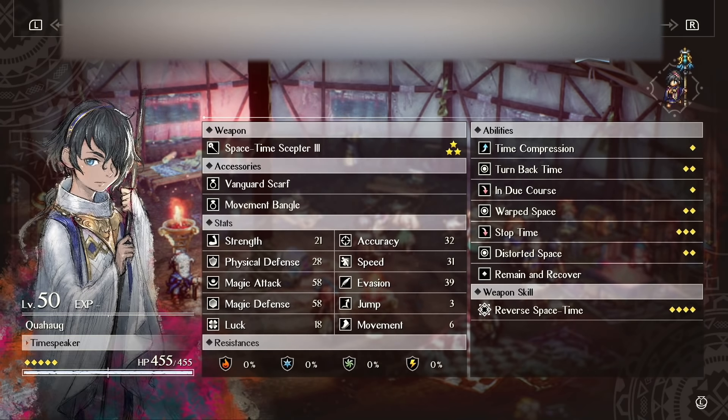Most of the time you do not want him up in the front lines, but I'll show you how to use him in a way where he probably won't take damage. He's got three jump — he starts at two and you can upgrade it by one. He has six movement, which is actually a base of four. He gets another one movement through his weapon tree, and I have a movement bangle on him which brings him up to six. This is hugely important with the way I'm going to play him.